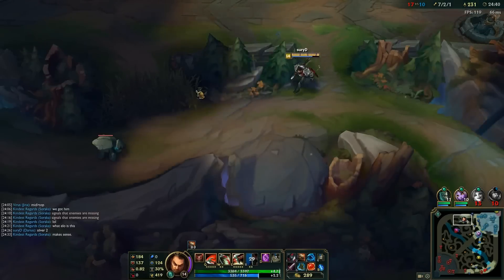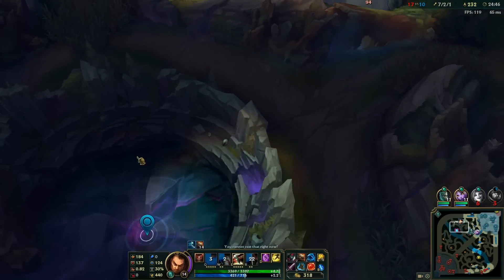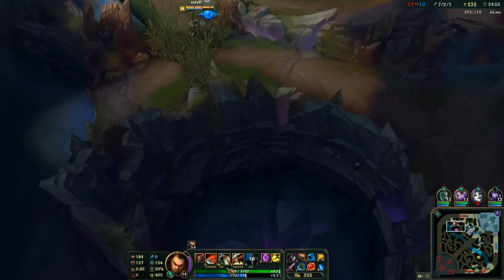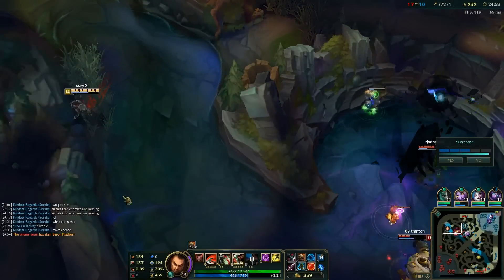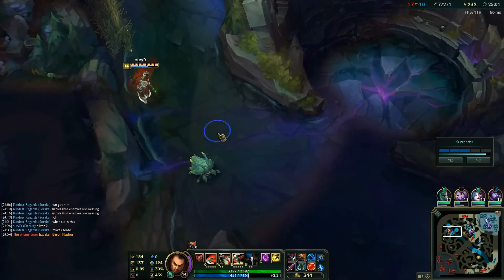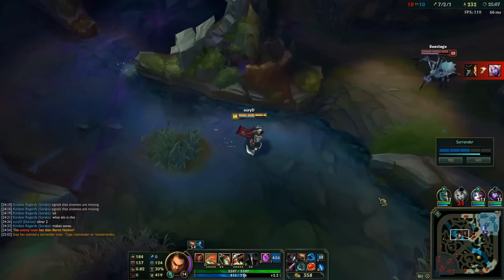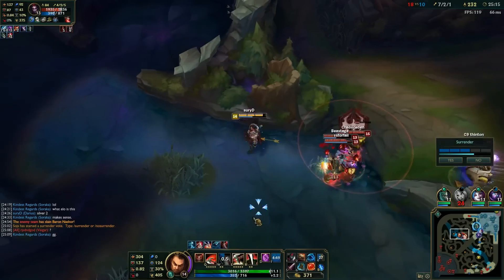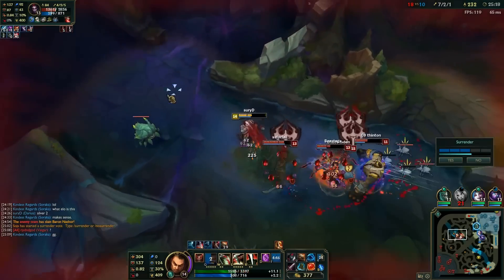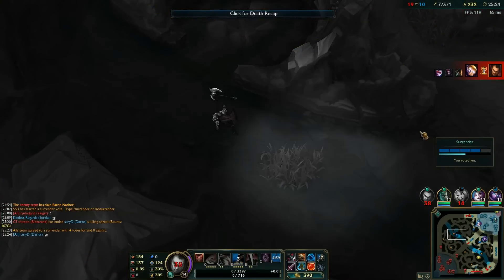Here we're at our last moments in the game. Even though we're behind we still have a chance to win, but the enemy team is going for Baron because they caught us out. With Baron they'll surely snowball the game, so that's why I'm walking in. Since they're pretty low I'm looking for a play, but I mess up my Flash and don't get the kill. I then fight Elise, but without Flash it's going to be a hard fight even though I'm so fed. If I had landed that ability I probably would have been able to kill them all, but since I didn't I voted yes to surrender because I wasn't mentally prepared to play the rest of this game.